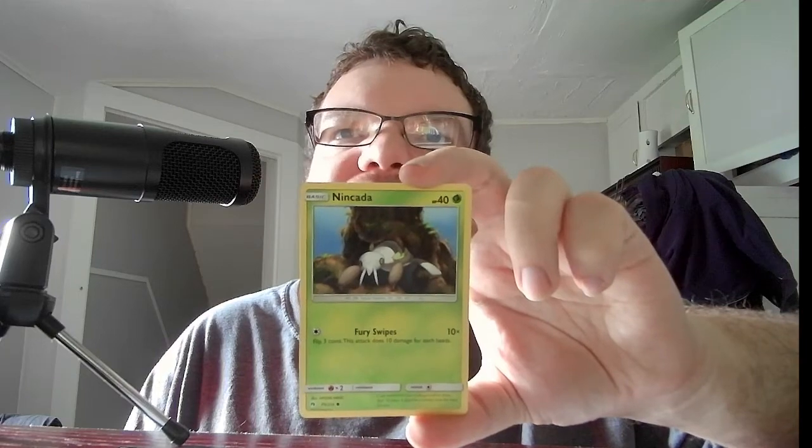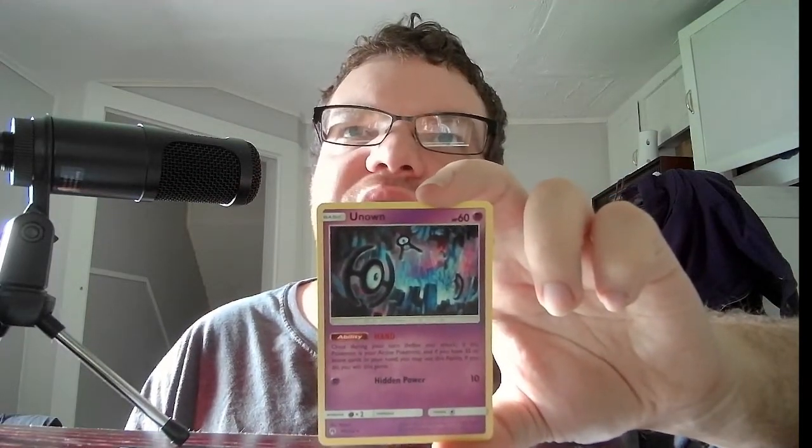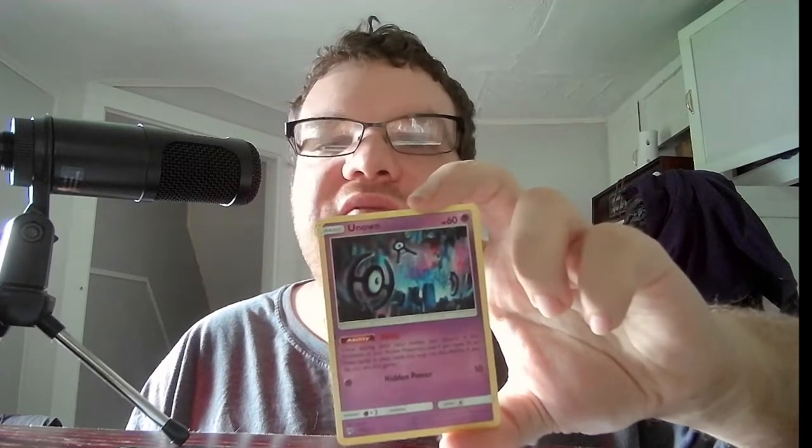Now we have Sun and Moon Lost Thunder with Celebi on it — I think the rest of them are Lost Thunder too. We have Basic Caterpie, HP 40, Grass. Furious Wipes, 10 times — flip 3 coins, does 10 damage for each head. Basic Unown, HP 60, Psychic. Ability: Hand — once during your turn before your attack, if this Pokemon is your active Pokemon and you have 35 or more cards in your hand, you may use this ability — if you do, you win this game. I was going to say 15 or more, that's not hard to do. But 35 cards — that's over 50% of your deck. If you can make a deck work like that it would be OP, considering you basically end the game. But there are a lot of cards that could force you to put all your cards back in your deck and shuffle and draw a new hand.